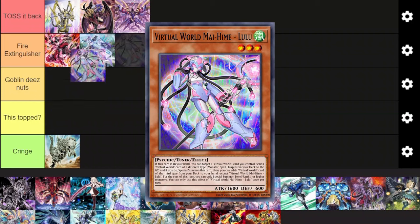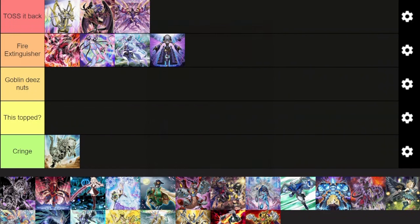Next up, Virtual World. It's definitely in the second tier Fire Extinguisher — not as good as Red Dragon Archfiend but definitely better than Sword Soul. Virtual World is really versatile and a lot of people play it in their own unique ways. There are some common staples in the deck — of course you're always going to run your Shenzhen — but a lot of people like to run different packages.